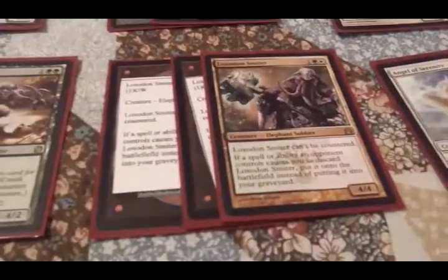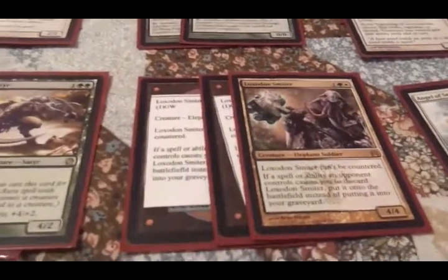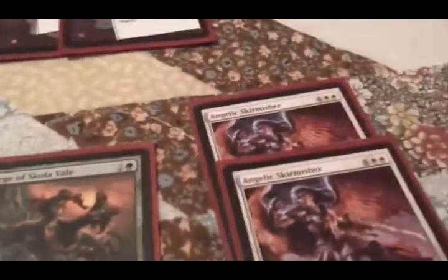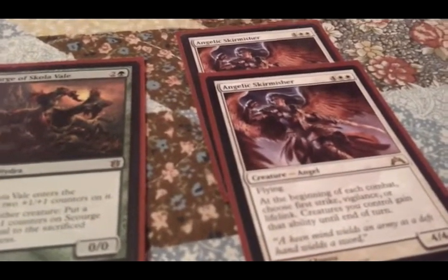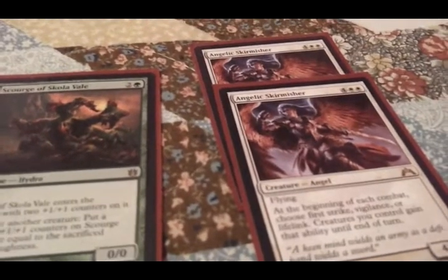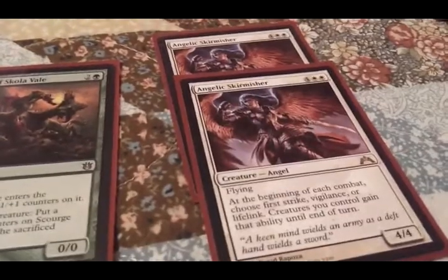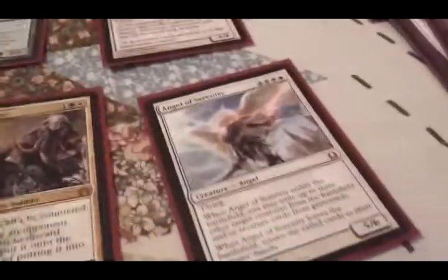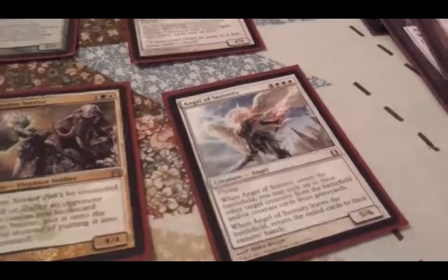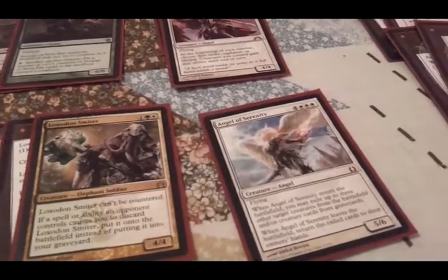3 Loxodon Smiter, because it can't be countered and it's a 4/4 for 3 mana — it's ridiculous. Two Angelic Skirmishers: 6 mana for a 4/4 flyer that at the beginning of each combat lets me pick First Strike, Vigilance, or Lifelink. On my combat phase, use Vigilance. On my opponent's combat phase, use First Strike or Lifelink depending on what I need. And finally, one Angel of Serenity, because this card just wins you the game — it just throws your opponent off completely. Great card.